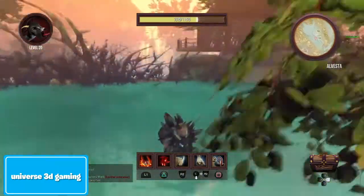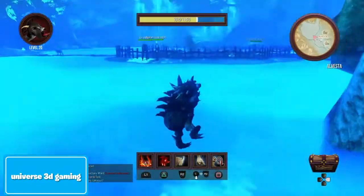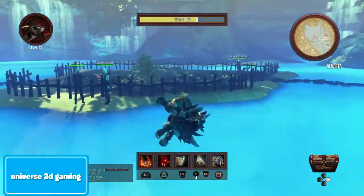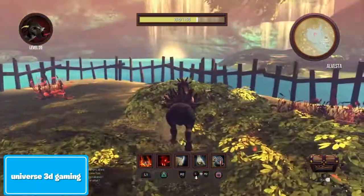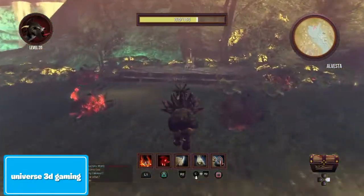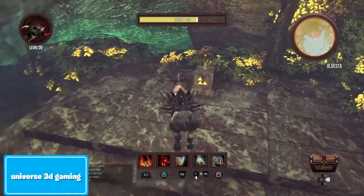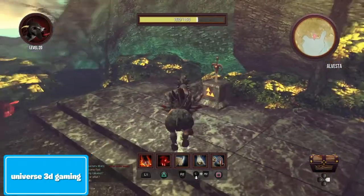And then you'll be in, like, this elf's village. Then you'll just go all the way down, and there's this little island in the middle, and you'll want to go past that, all the way over here. And there's this — which is, like, more of a Zelda reference — the skill is, and you'll lick it.